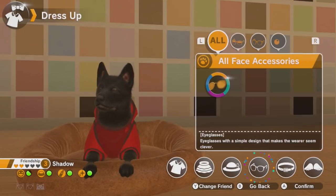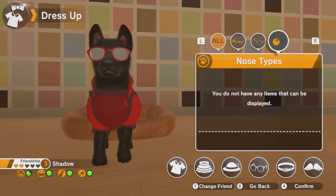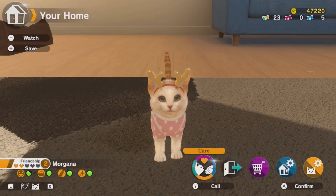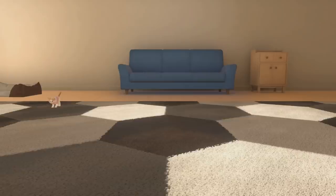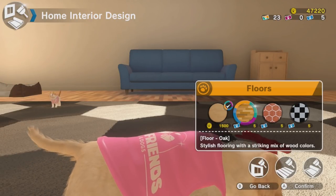You can customize your pets with a wide variety of clothing and accessories — shirts, skirts, hats, glasses, collars, you name it. You can also customize your house, which is a somewhat odd feature to include in a pet simulator. Changing the wallpaper, furniture, flooring, and rug are all possible.